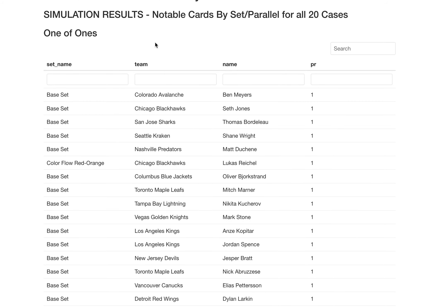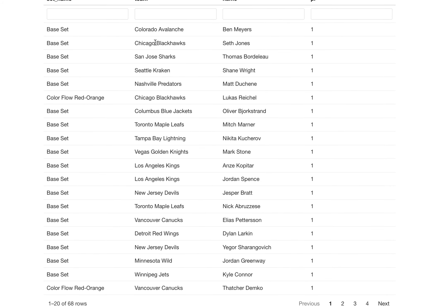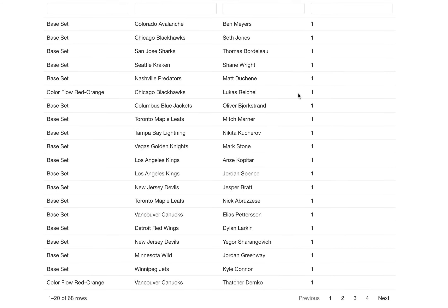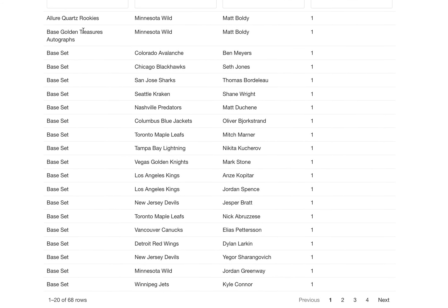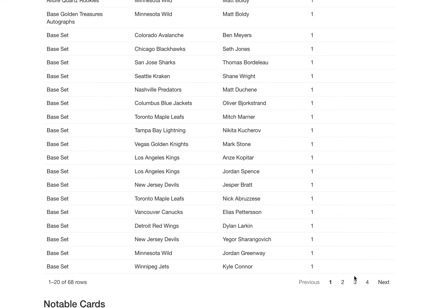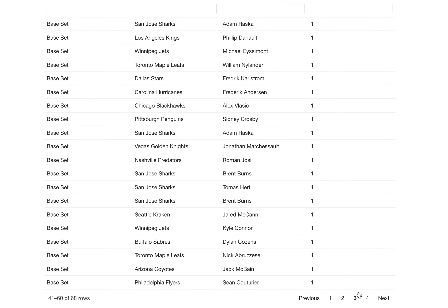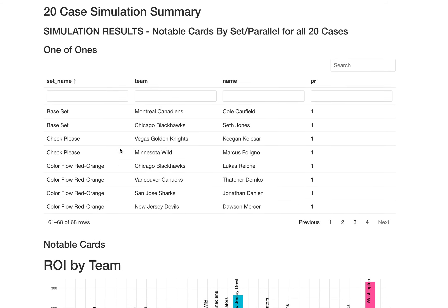Now for notable cards across all twenty case breaks: I got a bunch of one-of-ones. I actually got sixty-eight one-of-ones across twenty case breaks — that's good odds. But like I said, there are 1,200 of them, so you actually get pretty good odds. Not a lot of them were insert cards, unfortunately. A lot were base set one-of-ones — parallels — but then you got the Allure Quartz Rookie and the base golden treasure autographs. Sixty-eight is probably the most one-of-ones I've ever seen in a twenty-case break simulation, mostly base parallels. Two Check Please one-of-ones as well. Remember this is twenty case breaks, not one.